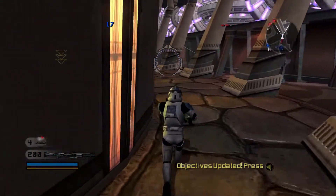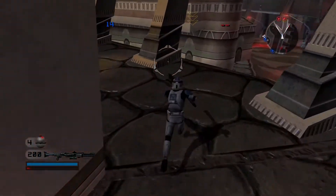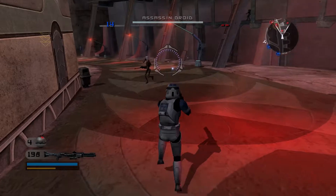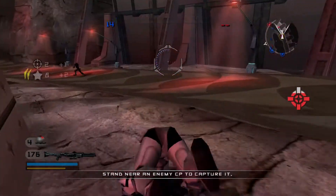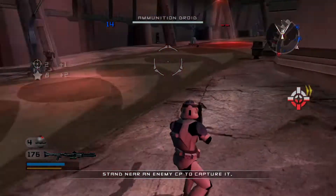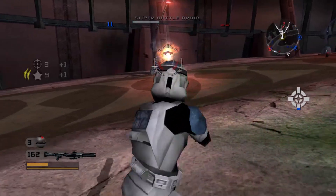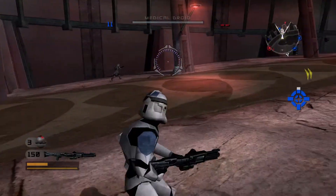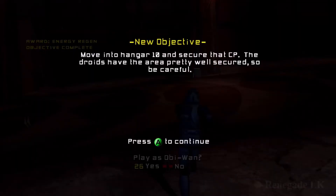They're coming around! Well done. Now secure Hangar 10, and we'll send in a dropship to back you up. General Obi-Wan has landed on this level. He should be able to help you troopers quite a bit.